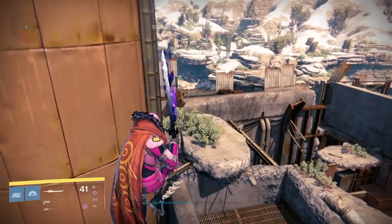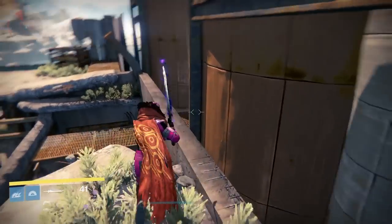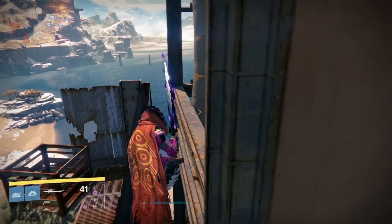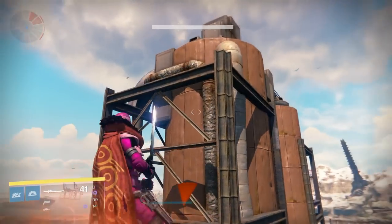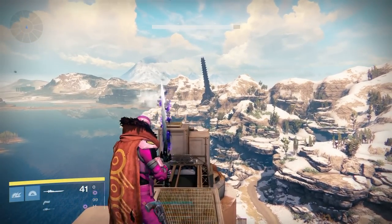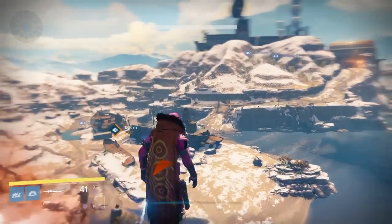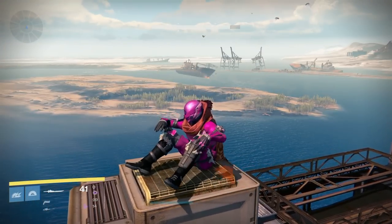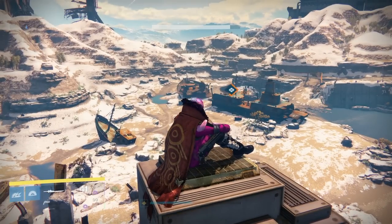With things changing in the Plaguelands, I thought it'd be the perfect time to show you guys some hidden spots as well as some really awesome locations you can get into in the Cosmodrome before the Plaguelands is added and things change. The first spot is all the way back in the Forgotten Shore. You will probably need Bones of Eao and maximum agility to get into some of these spots, so it's definitely best to be on a Hunter.